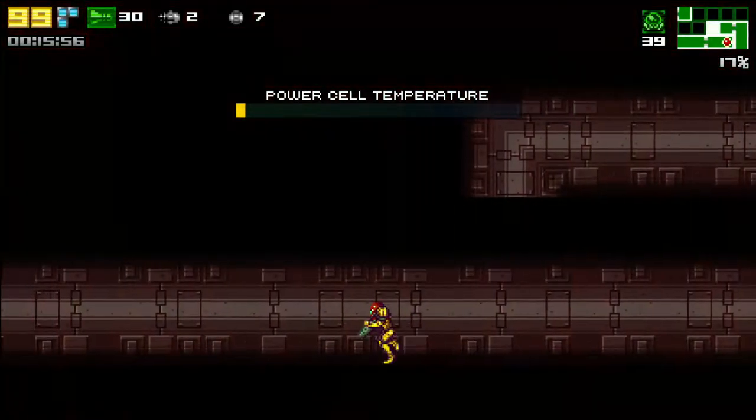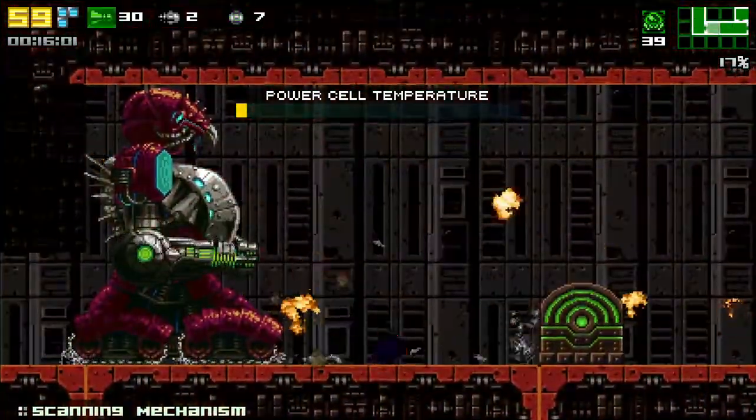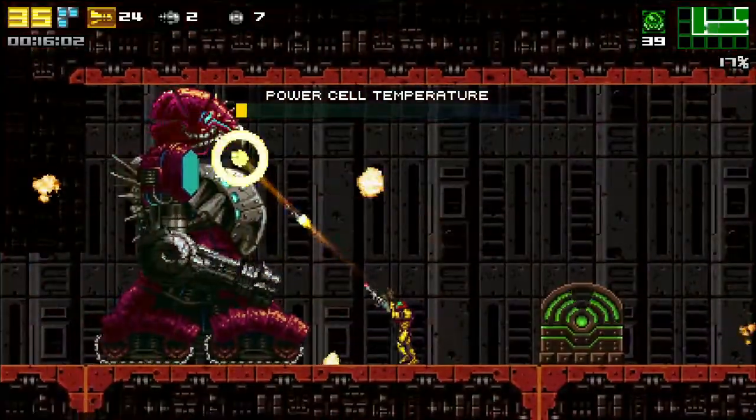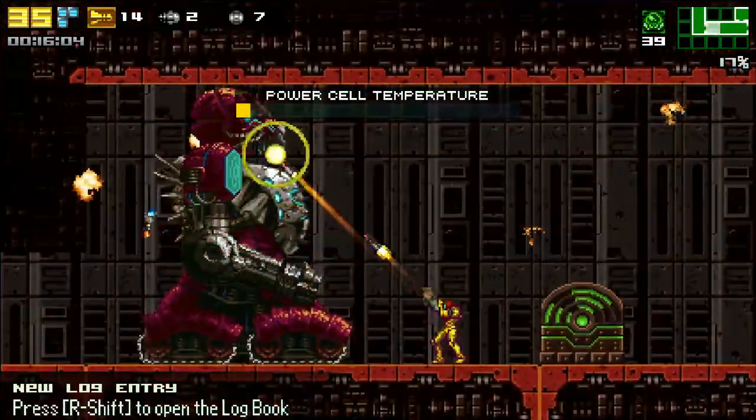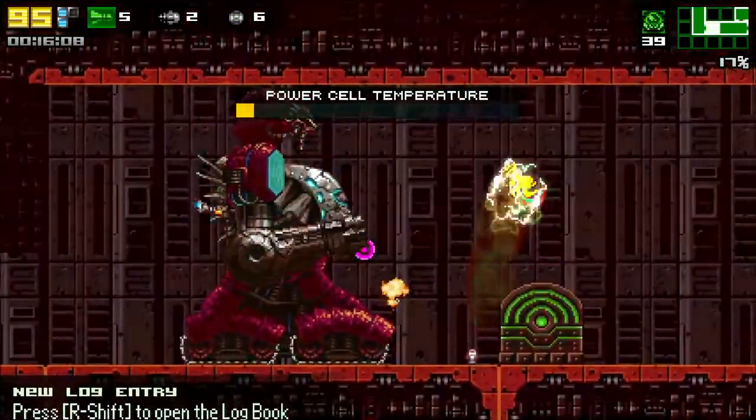The setup for this requires precise aim but it's pretty straightforward. Aim diagonally at its chest with aim lock and spam missiles or supers while moving back slightly. You're guaranteed to get hit here, so it's just a matter of how good you are at readjusting your aim.